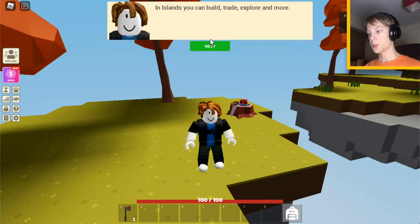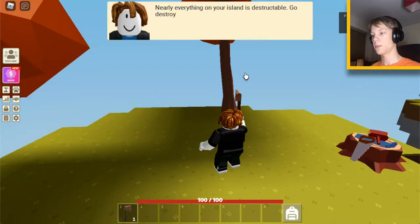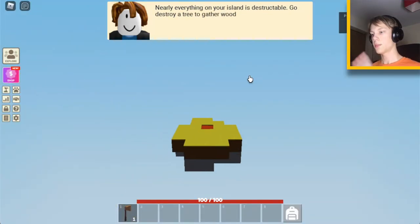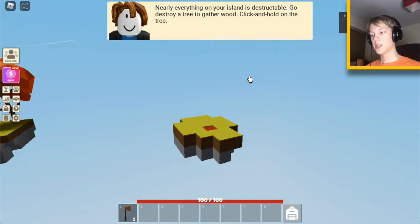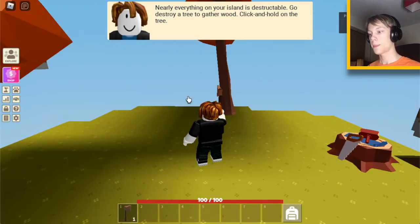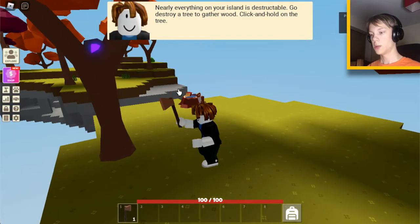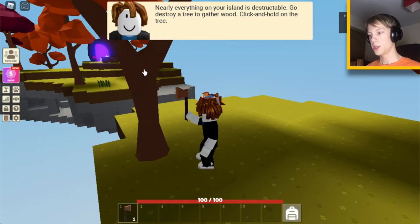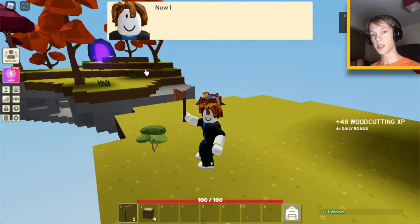In Islands you can build, trade, explore and more. Your island is one of many in the Islands universe. Let's start by learning how to use your axe - nearly everything on your island is destructible. This might happen where it cuts off from your main tutorial and a resource island will spawn. You won't need this until later in the game. As continuing on the tutorial, we will walk to a tree and click and hold.